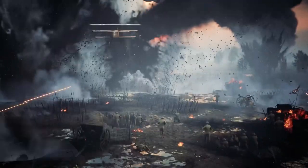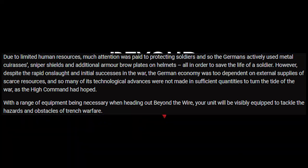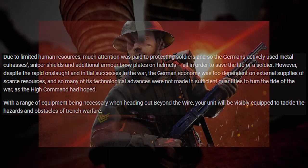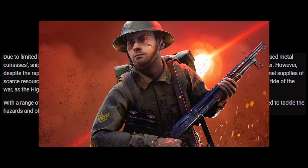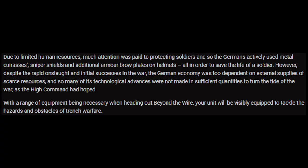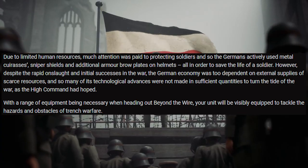Due to limited human resources, much attention was paid to protecting soldiers, and so the Germans actively used metal cuirasses, sniper shields, and additional armor — braille plates and helmets. Kind of nice to see the sniper shields there — maybe they're going to feature in the game. Maybe they might just be sit-down positions. In Battlefield 1 it's equipment you can put down wherever you want, and in Verdun they are already set into the map in the trenches, so they could go either way with this. All in all, these things do save the life of the soldier.